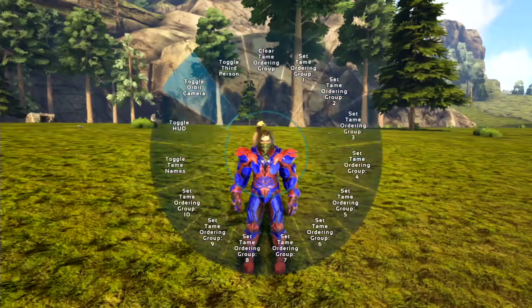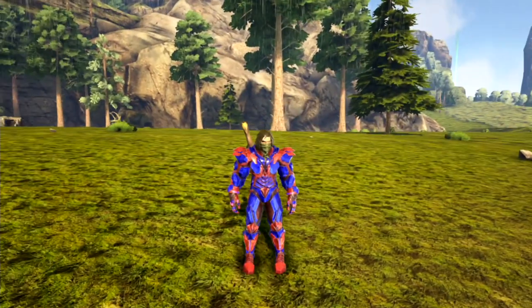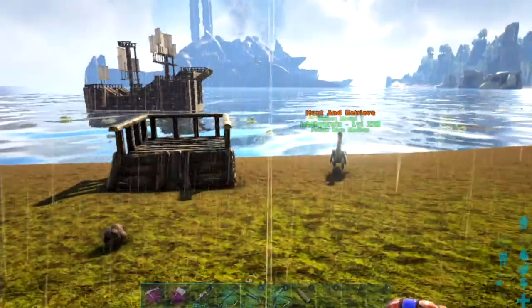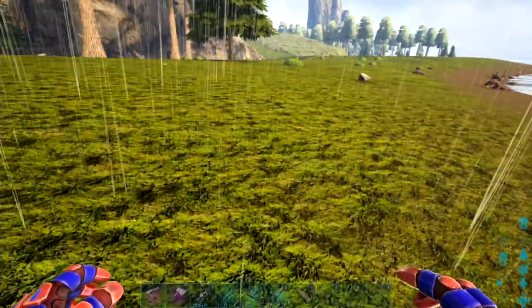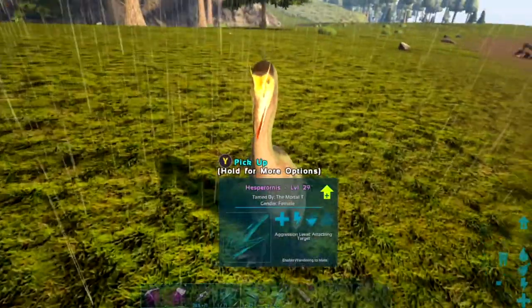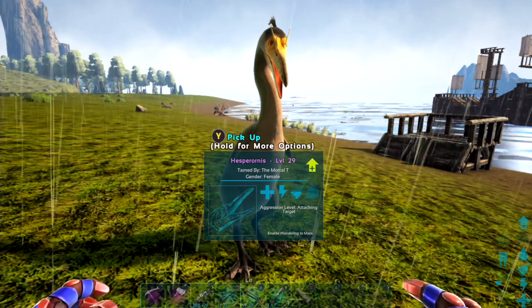They also go on your shoulder as well - they look really funky! You put it down and there it is. So that is the Hespihornus - a really cool mechanic to tame it.